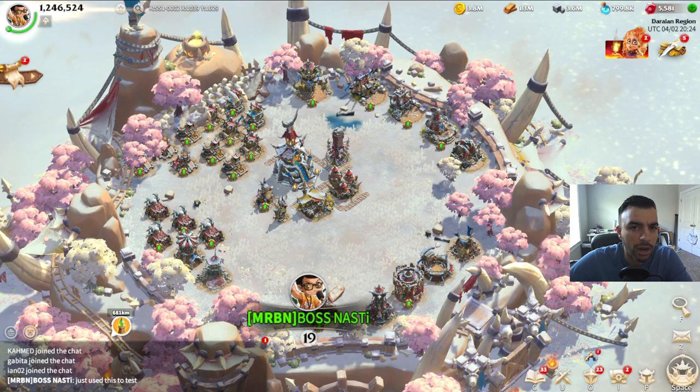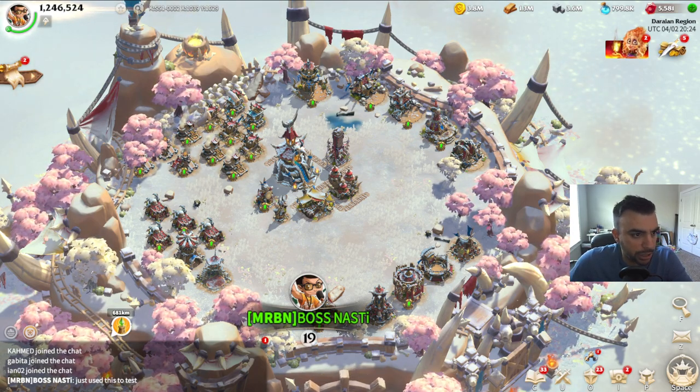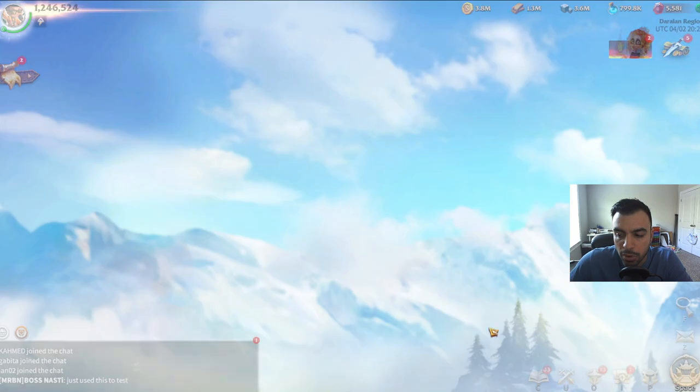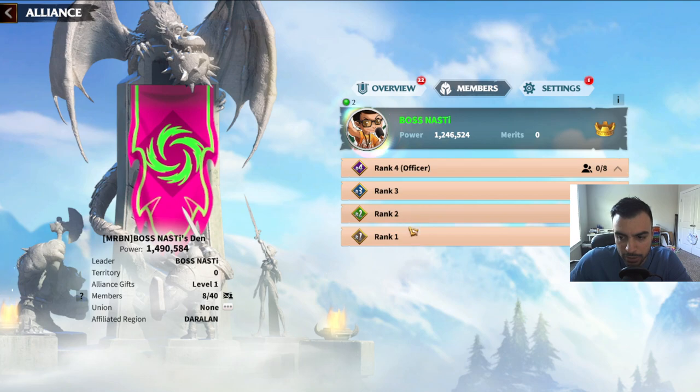So we're going to start off with a nice slew of points that we're going to be covering, but number one is going to be: what is an officer? What does an officer actually do? An officer, in short, is an R4 — ranked or rolled in an alliance. You've got four ranks here, and officers are rank four.